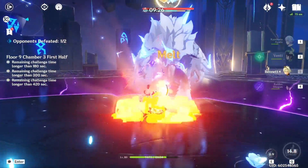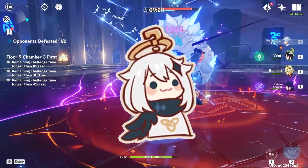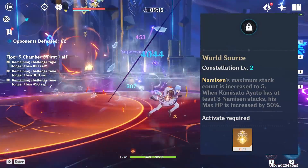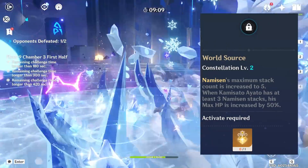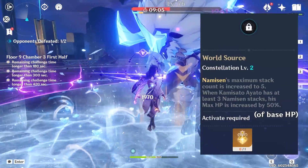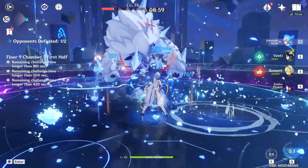But is there anything more to it? As you might have already guessed, there is one thing which does temporarily buff Ayato's max HP — and by quite a lot — being his second constellation. C2 WorldSource increases Ayato's max stack count from 4 to 5, and when he has at least 3 stacks, his max HP is increased by a big 50%. So this looks pretty bad, right? Essentially locking this part of his kit off to only be opened by a paid upgrade.